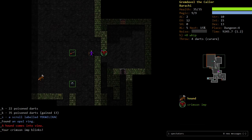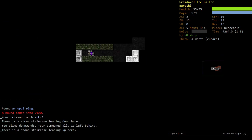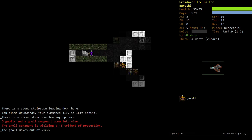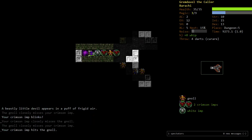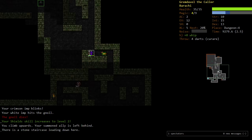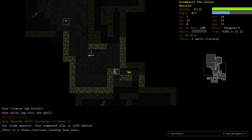There's a Hound. Let me peek down the staircase. Is this the temple? Back up. Let's see what our Imps can do here. I want to equip that shield, but I think not until our shields skill is level 4. Then we'll equip it, because we can't really afford bad spell casting.